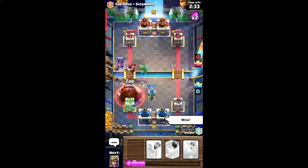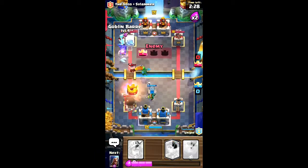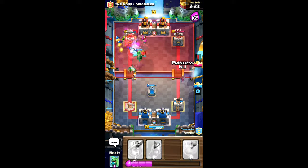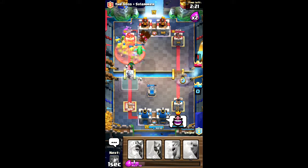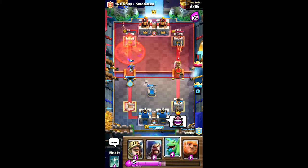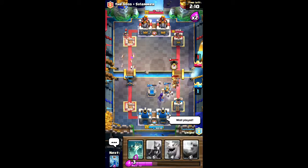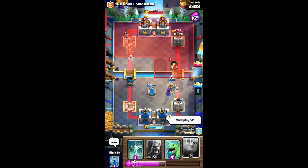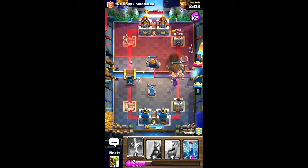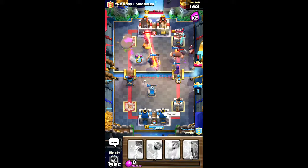What happened to — what — why did the mini P-E-K-K-A do that? Oh my god. Well, we got some good damage on that tower there. He's got mortar as well — nicely done, nice and juicy. This is just going to be a big cracker. Oh, we got giant as well — how beautiful! We'll put down another tombstone, actually no, we're gonna put a mighty wizard.